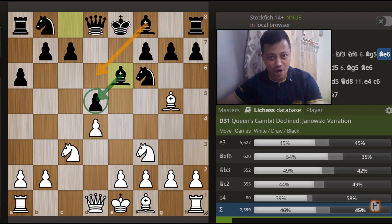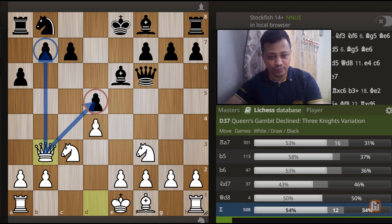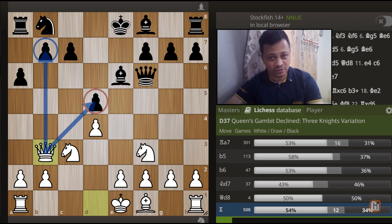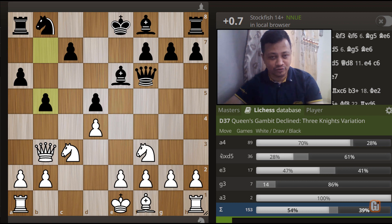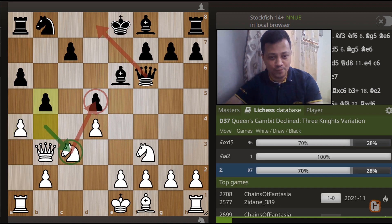Now we are diving into some forcing lines. Bishop takes f6, queen takes f6, queen to b3, attacking two spots. But black is not bothered about the d5 pawn, as if white captures this with the knight, then his knight will remain pinned. So accordingly, b5 - the most logical response is b5, and after a4, renewing the threat of capturing this pawn, black plays the move b4, hitting the c3 knight.